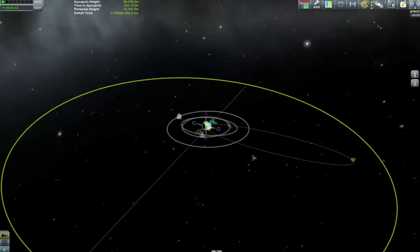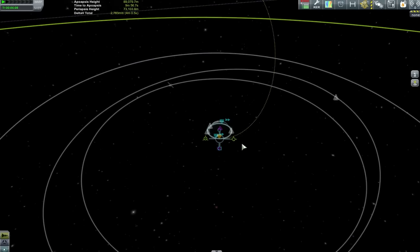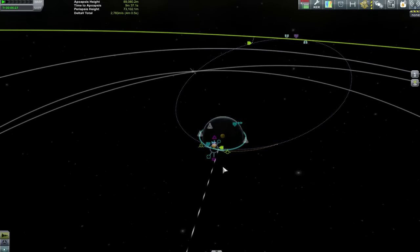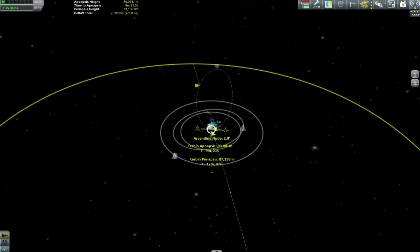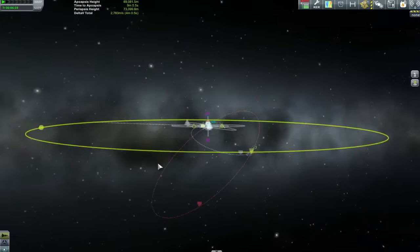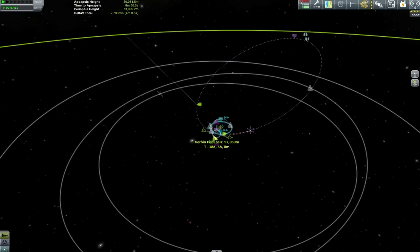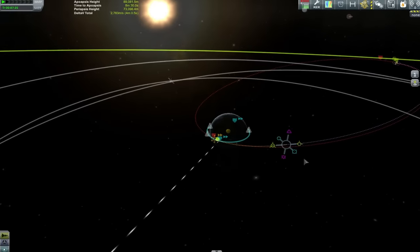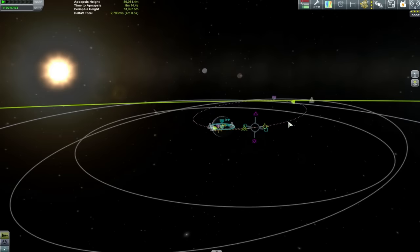Here we are going to sort out a little maneuver node. What we're trying to do is get out to Minmus altitude and then later at our descending node make the inclination burn to bring us down to that. Not really the easiest point because the place where the Hohmann orbital transfer is most effective unfortunately puts Minmus at its most distant inclination change, which is a little bit vexing, but we're going to spend some time messing around with these nodes to make sure we get the perfect orbit.